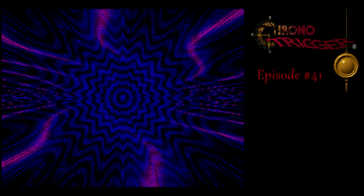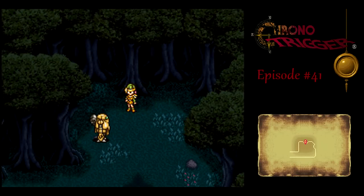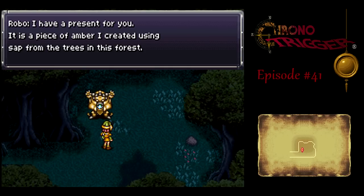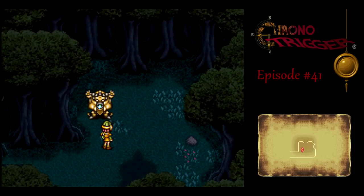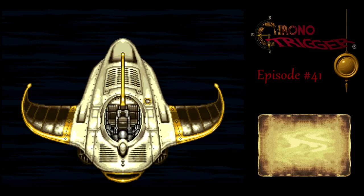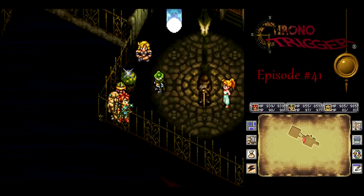Sounds like a plane is passing over my house — just kidding. For doing this side quest, we get the Green Dream, which is basically an auto-life accessory. I wonder if that thing breaks after using it — I never actually used that. Maybe it's only once per battle and that's it. I know there's that auto-life triple tech we can use with Chrono, Marley, and Robo, but I don't think that's necessary. Okay, so I want to heal up and rearrange my party for a boss fight.